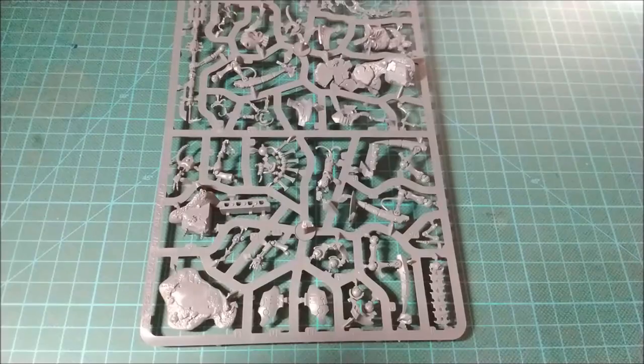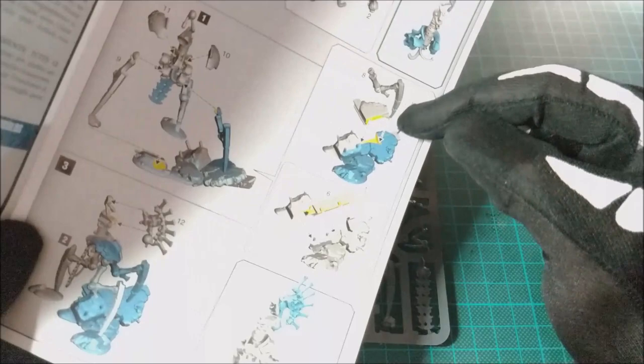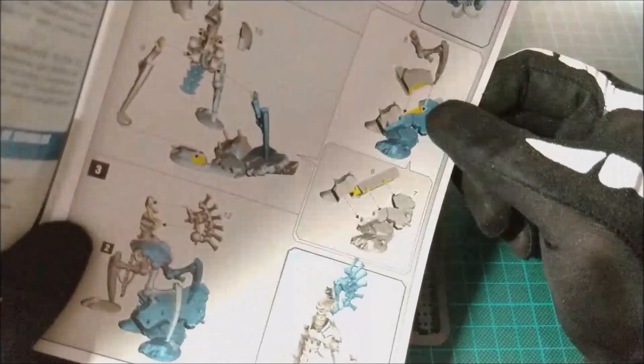The first thing to do is bring out the instructions and analyze them. Starting from the first page, we can find the base section — the main element is this one. This is quite important to analyze because we can see that only one part is suspended, while the other two are these ones. So if you want to modify the base, you have to plan it before everything else, because the legs are quite thin and it will become quite problematic.